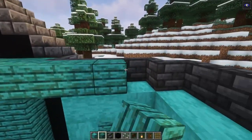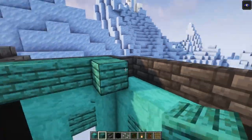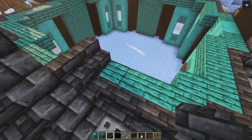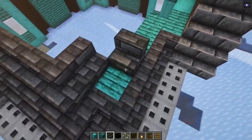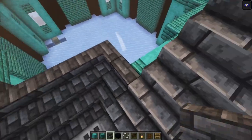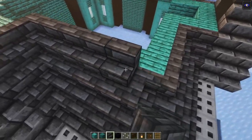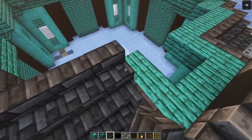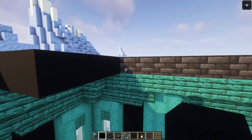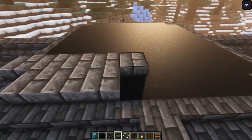Go ahead and add a row of planks on the back side of your stairs. This makes it much easier to get the second row in, and we're going to get the third and fourth rows in exactly the same way. At this point you want to add in some black concrete, and after that go ahead and cover this up with some slabs.